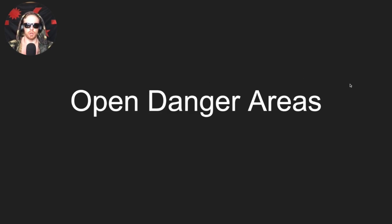Without further ado — open danger areas. There's not really a set definition for large and small open danger areas. A large open danger area is defined as an area so large that the platoon or squad cannot bypass due to time constrictions to accomplish the primary mission. A small open danger area is an area small enough that the platoon can bypass in the time allowed for the mission.